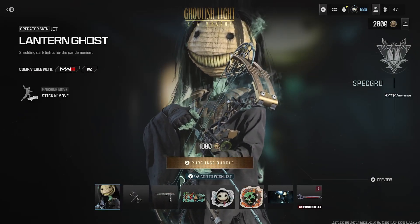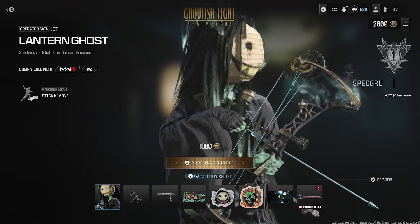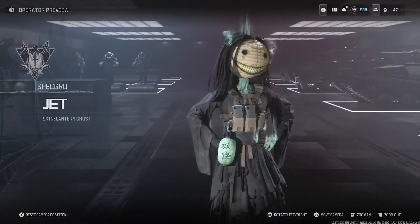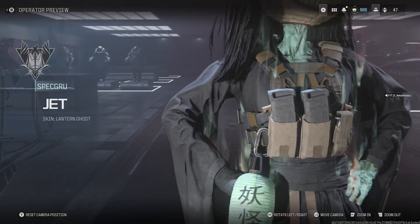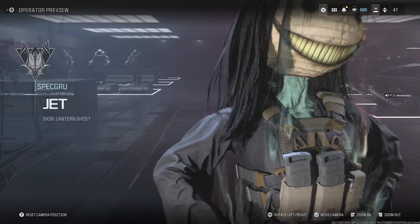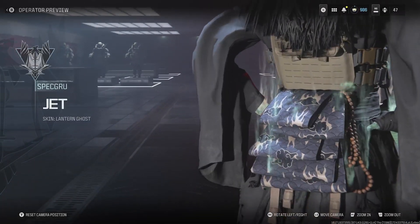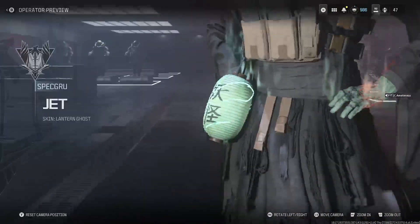We get an instant unlock for the Torque 35, but first we get the Lantern Ghost operator skin for Jet. Man, this skin looks crazy lit — a freaky ghoul. The smile and the eyes, bro, creepy as hell. Look at the skin, it's like an all-decayed zombie skin. It's pretty lit but that's what a ghoul is — she's got a kimono behind her.